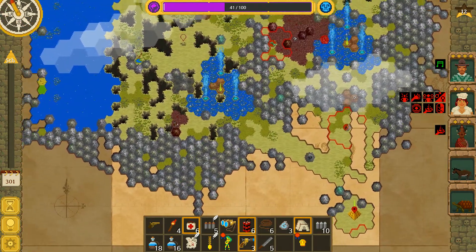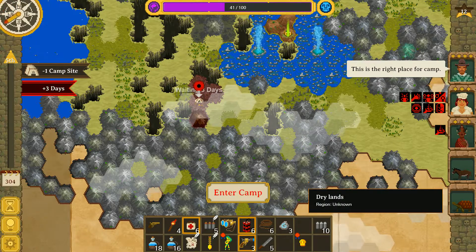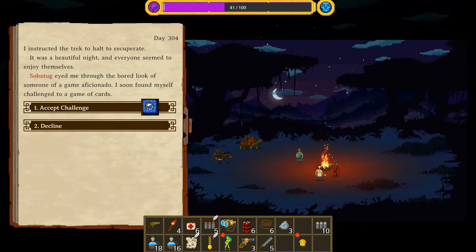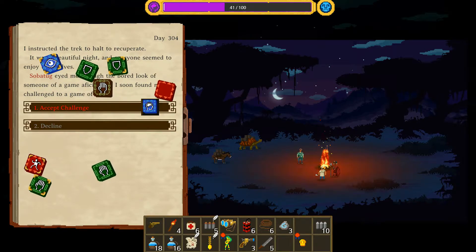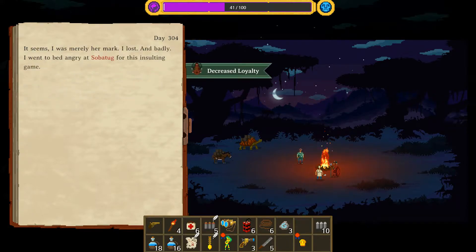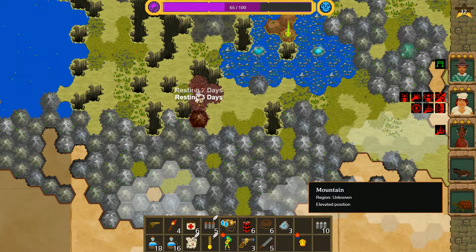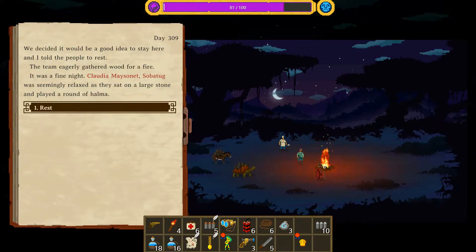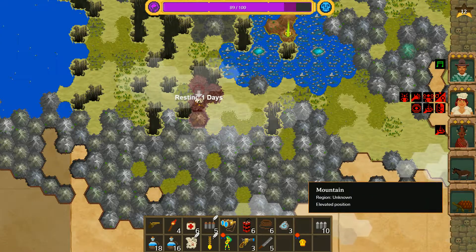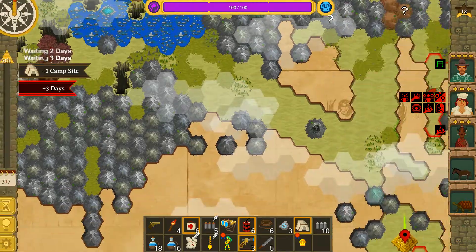We're probably going to be beating up spiders all the way home. We might get lucky and find a teleportation scroll - that'd be pretty cool. Saber eyed me through the bored look of a game aficionado. I soon found myself challenged to a game of cards - technically a 50/50 chance plus an extra roll. I lost badly and went to bed angry at Saber for this insulting game. Decreased loyalty. These things happen - you've got to take the rough with the smooth. 81 sanity - we'll rest again. The team eagerly gathered wood for a fire. Everyone's getting along.